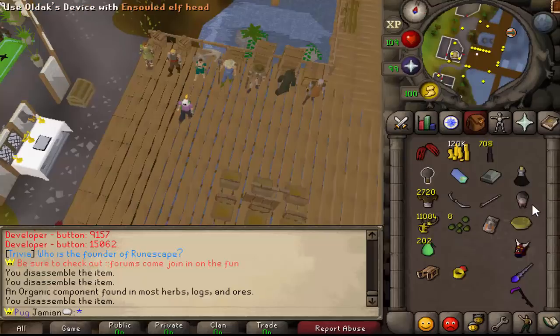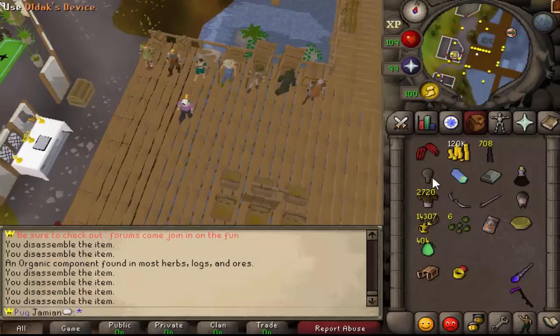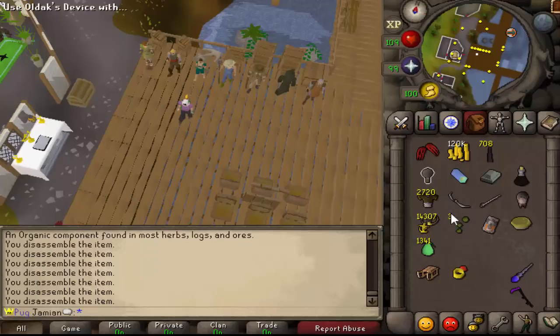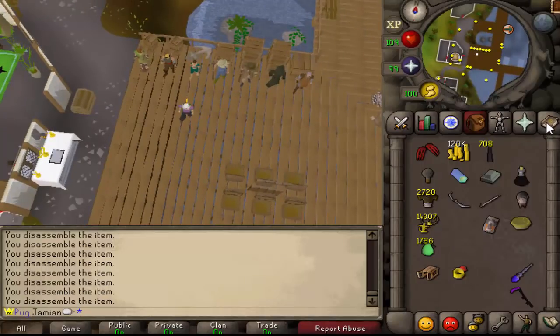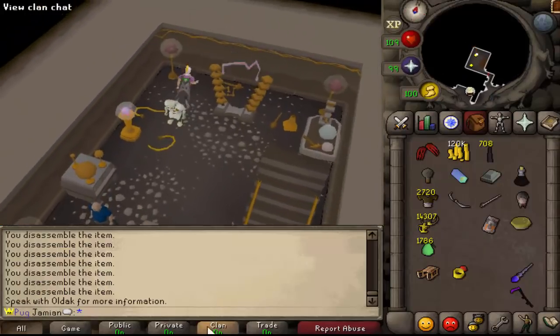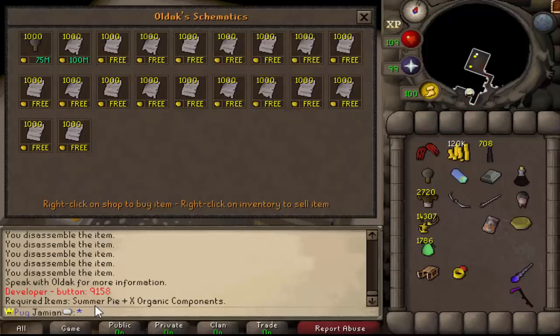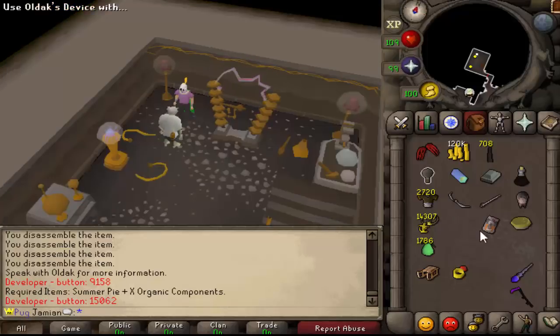There is a list of items I'll release later. I haven't determined exact rates yet but I'm thinking you'd need about 5,000 organic components. Right now it doesn't look like we're getting enough to make a garden pie. You'd get the 5k and then use them on a summer pie found in the assistant shop. If you examine a schematic, it tells you what's needed — summer pie plus however many organic components. This is mostly what I talked about last episode; I just want to show it's starting to work.